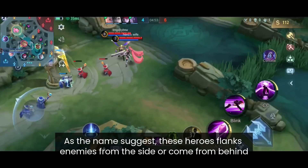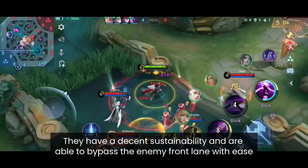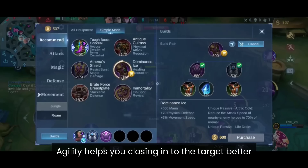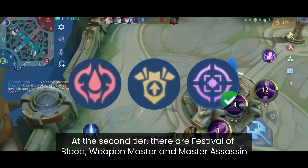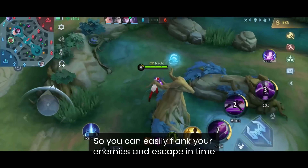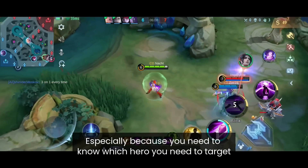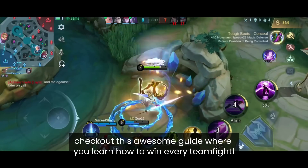XP Lane Flank heroes flank enemies from the side or come from behind — they have decent sustainability and can bypass the enemy's frontline with ease, and with a proper build one combo is often enough to eliminate a squishy enemy. Pick the Fighter or Assassin Emblem to complement your item build. For tier 1, Agility or Rupture — Agility helps you close in on targets while Rupture ensures the target dies once you lock on. For tier 2, Festival of Blood, Weapon Master or Master Assassin — pick whatever suits your playstyle. For tier 3, Brave Smite or Killing Spree so you can flank and escape in time. Flanking requires both macro and micro skills, and if you want to learn more check out the guide on how to win every teamfight.